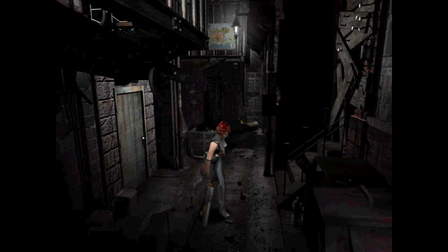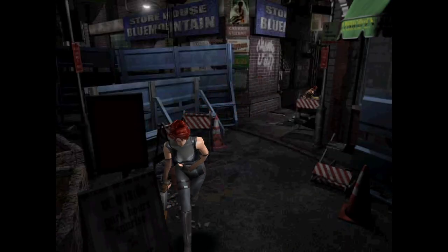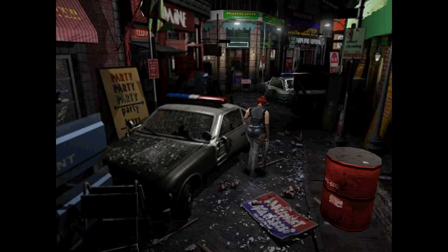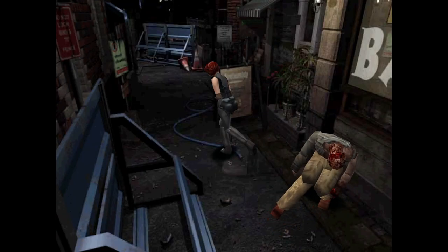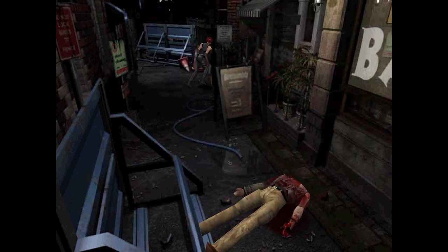Let's go down this way first because there's something we've actually forgotten down here. There's a nice little item down here that I want. See this door here - we need to activate it by going through there and walking this way around, which we never actually did in this playthrough. There's also something that's not really an easter egg but something you can miss - I actually forgot about it when I was playing yesterday.